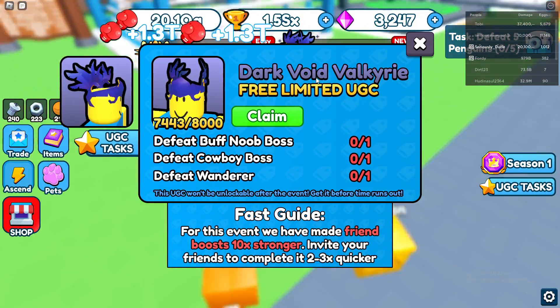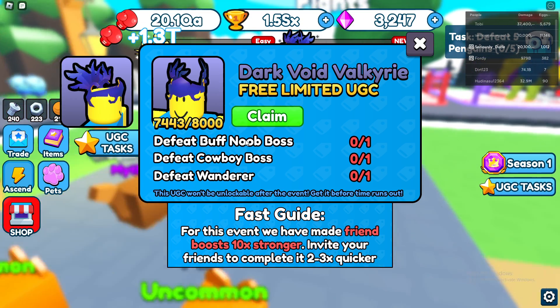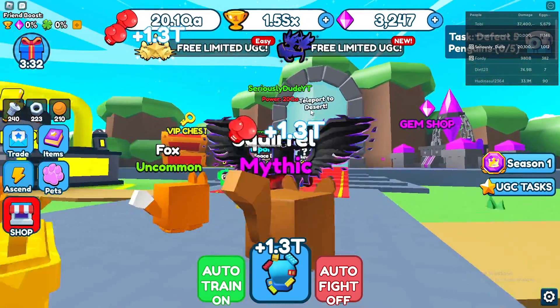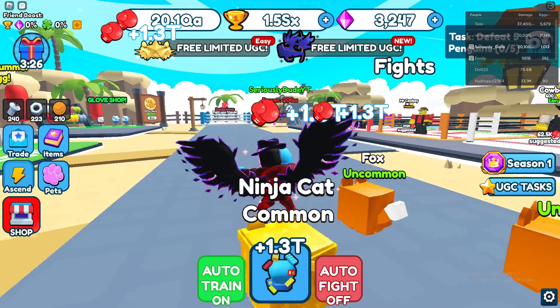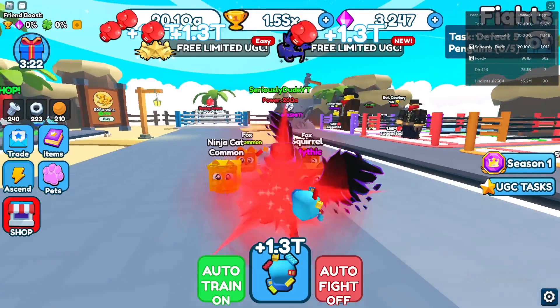We'll focus on the Dark Void Valkyrie for this one. You can see the stock here — it says defeat the buff new boss, and he's right here when you first start the game. Go ahead and defeat him, then you want to unlock the desert with your wins so you're by the desert pool. Walk into that and at the end you'll see Cowboy Noob, which is the second task once you've defeated those two.